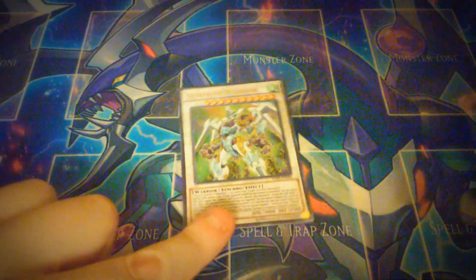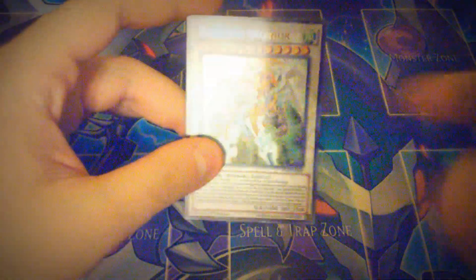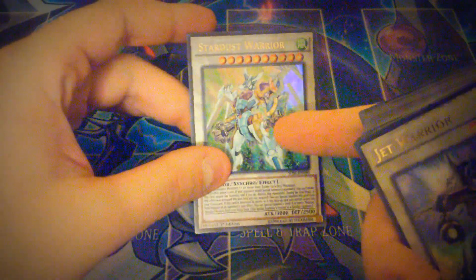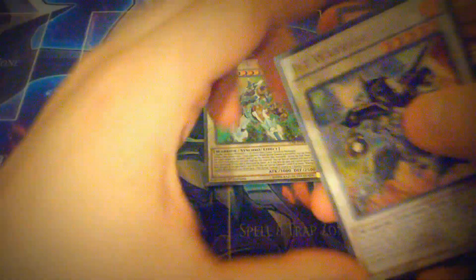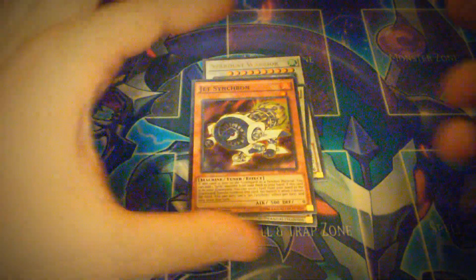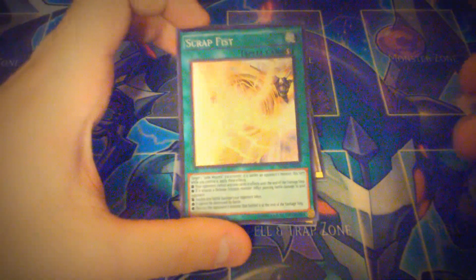First off you get one copy of Stardust Warrior. It is a really really cool card — it prevents your opponent from special summoning cards and it's just a really great card. I love it, the art is awesome, and actually if you look closely at the leg you can see that it's Yusei — in my opinion — inside of this Stardust armor. You get one copy of Stardust Warrior, one copy of Jet Warrior which is a really really cool card, and one Jet Synchron. You get one Scrap Fist, which is the attack that Junk Warrior uses, and one Excel Synchron — I think that's five super rares you get, which is really cool.